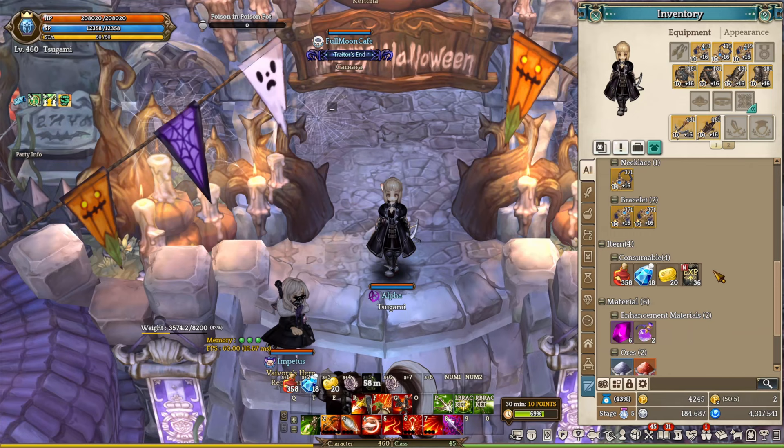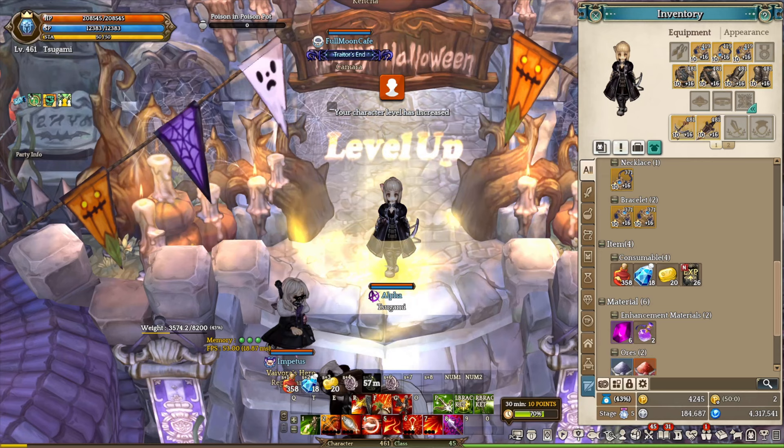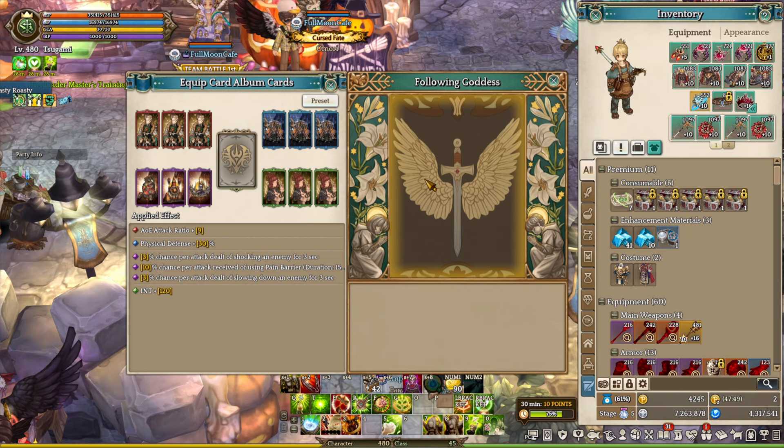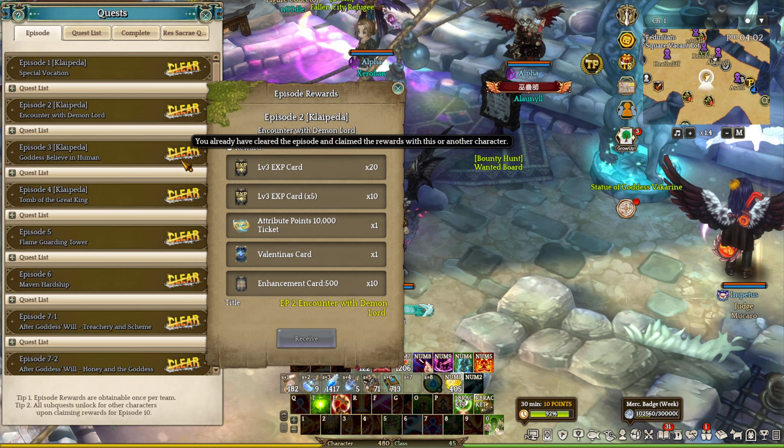Not only that, you can also earn a lot of experience to level up your character with the EXP cards that you get from the episode questline reward. More importantly, you want to clear episode 1 up to 11 to unlock the legend and goddess card slots. These two slots will come in pretty handy for your endgame progression. Episode rewards are the biggest selling points for both early and mid-game progression, because new and returning players can obtain full endgame gears from episode 12 and 13 questlines.